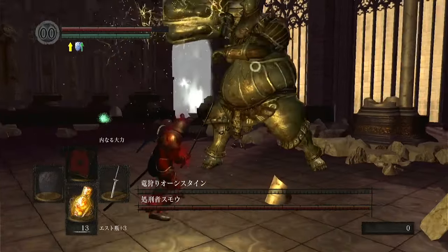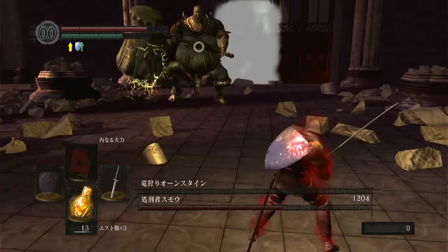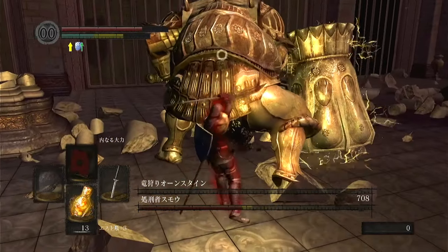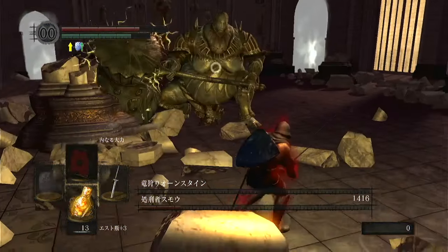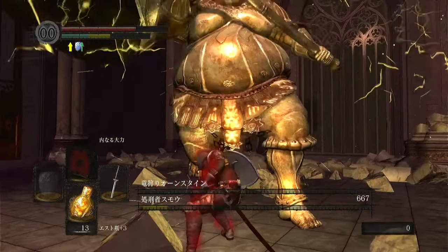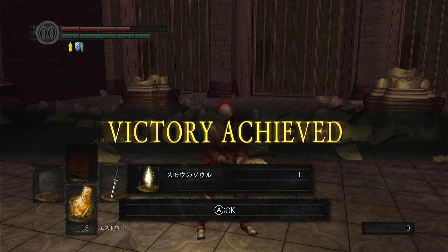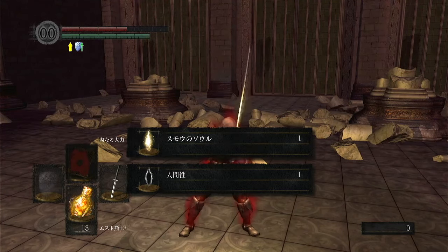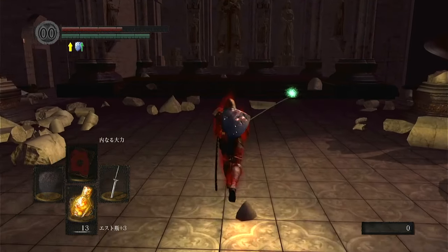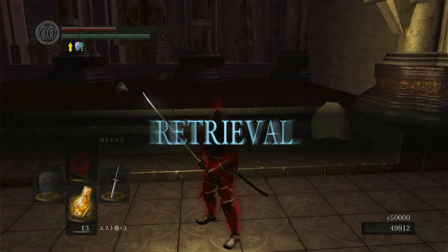We'll switch to two-handing the Uchigatana because I'm not going to need the shield for the rest of this fight. Lots of damage there, and I think I got Bleed damage in as well — you can see that spray of blood. Much quicker clear there compared to my previous one. That felt good because in my first clear, Super Ornstein kind of froze and I was able to do free damage. This was more of a real clear, so I'm happy to show this off.